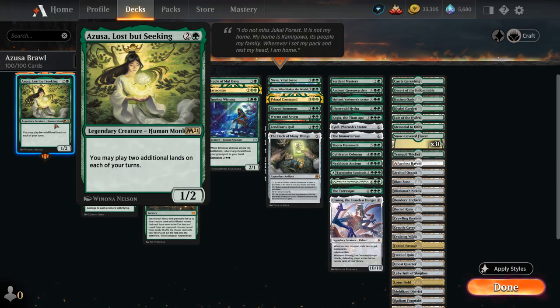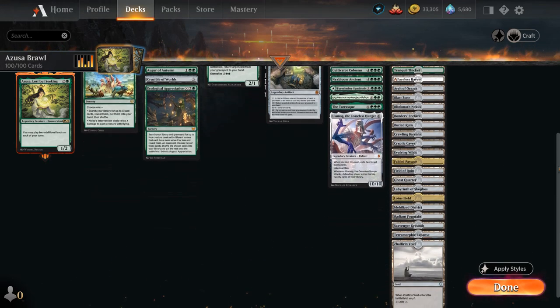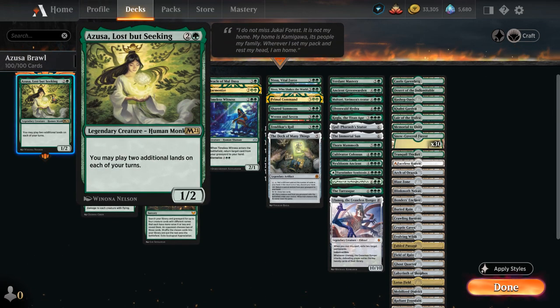Once we factor in all the dual-faced cards, we have about 60 lands total in our deck, which may seem like a lot but is very much necessary to get the most out of Azusa's ability. Since we're going to run out of lands in hand pretty quickly, another very important interaction alongside Azusa is replaying fetch lands out of our graveyard.